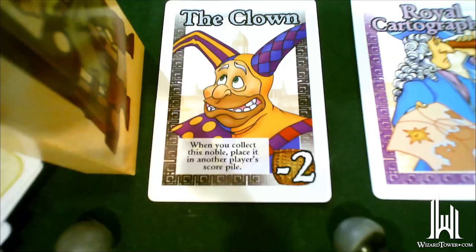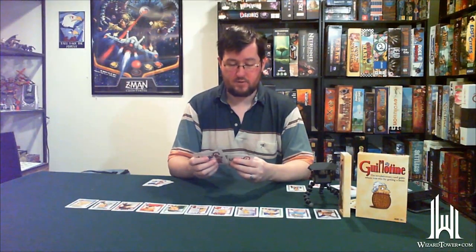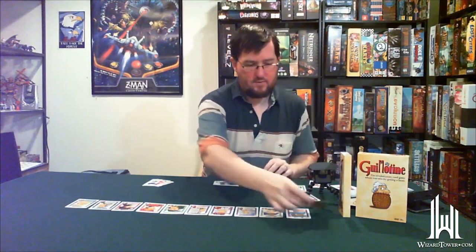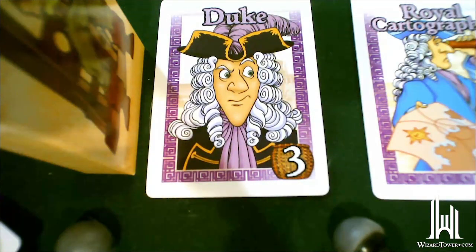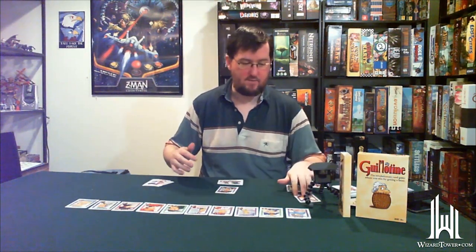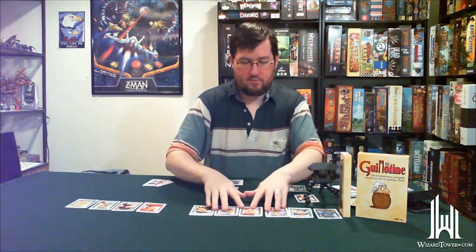The clown — if I take him, someone else gets it. I could give him to the player who has the unpopular judge, making him effectively zero points. But instead I'm going to play clothing swap, which says: choose any noble in the line, discard it, and replace it with the top card from the deck. Discarding doesn't mean they're out of the game — at the end of the day, discarded nobles get shuffled back into the deck. So I discard the clown and replace him with the duke, a purple noble worth three points. I collect him and draw a card to replace the one I played.